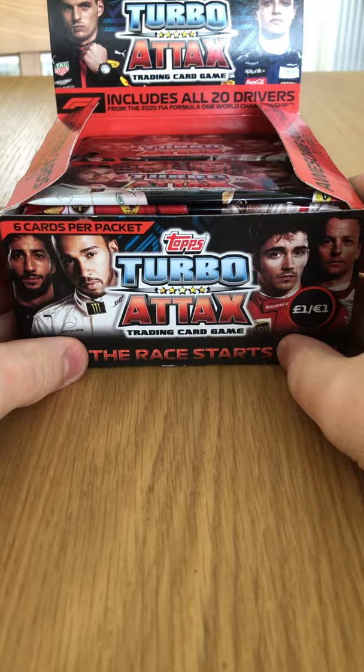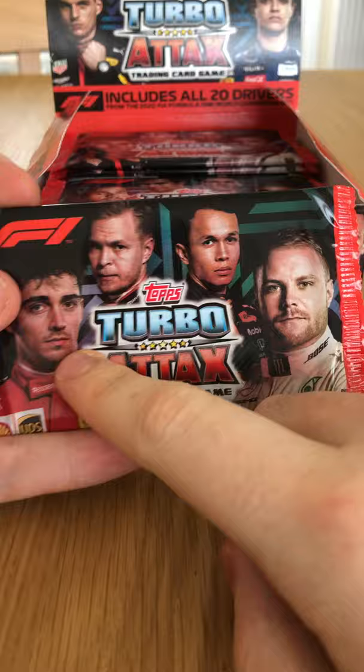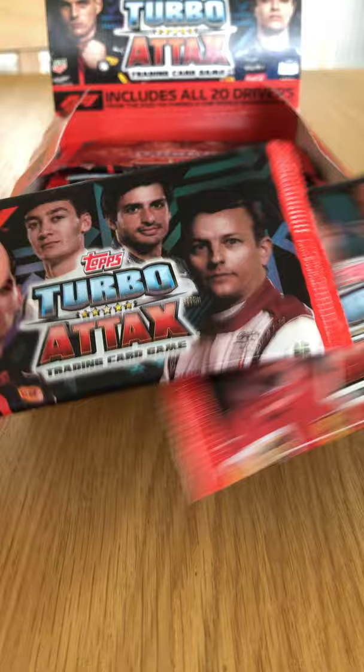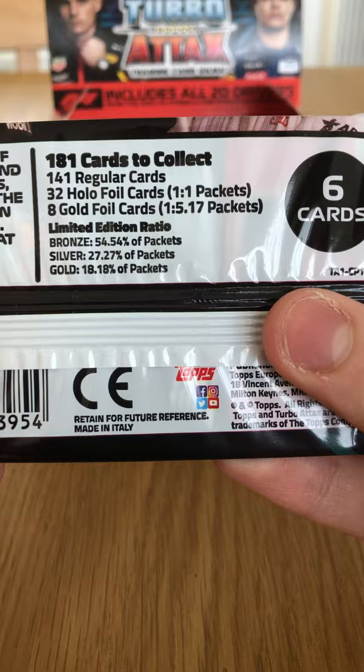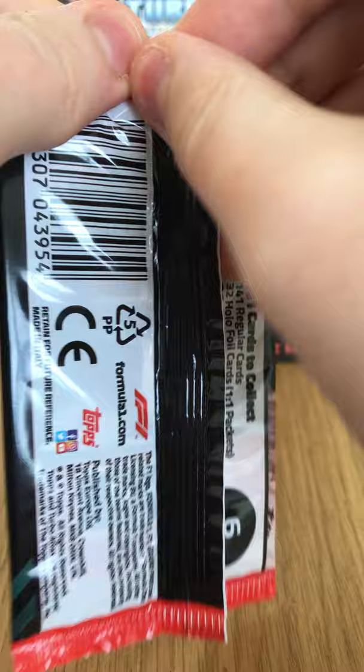Let's get straight into it. You've got three variations of packet: you've got the Lewis Hamilton one, the Charles Leclerc one, and the Max Verstappen one. So without further ado, let's get into the odds — 181 cards to collect, 141 regular cards, 32 holographic and eight gold foil cards which are the gold race winner cards.